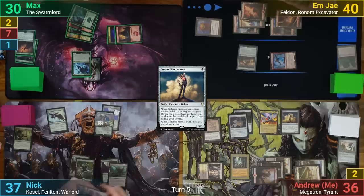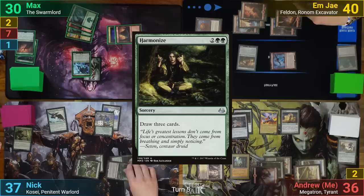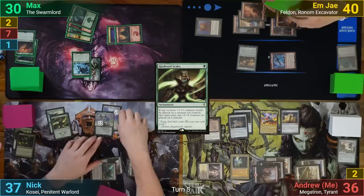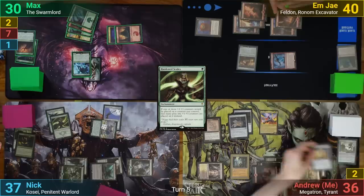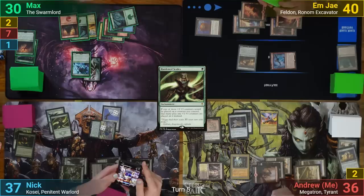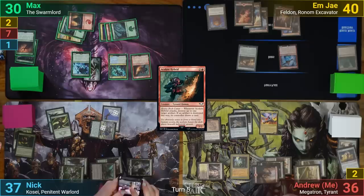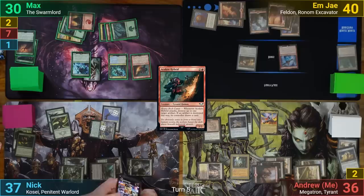Nick gets his Escalation trigger, putting three +1/+1 counters onto Kosei and three onto Felden. He draws, then taps four in his main phase to cast Harmonize, drawing three. Nick plays out a Forest and taps it for a green to cast Hardened Scales. He swings Kosei at me, which I block with Solemn. I draw as it dies while Nick adds more counters to his Jitte. Max plays an Island and taps enough for a Trigon Prime and then an Acolyte Hybrid. I comment how not great the artifact-based deck I'm playing is against that Acolyte Hybrid, and he smiles and passes.